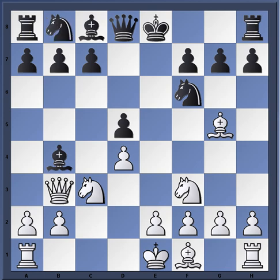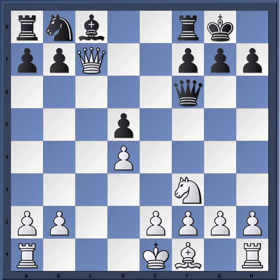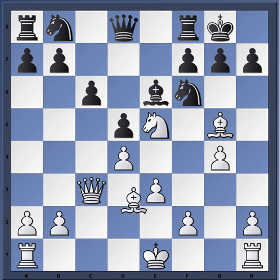Another idea instead of queen b3: knight c6 is just simply bishop takes c3, queen takes c3, castles, then bishop takes f6 is possible. If queen takes f6, queen c7 — which is not too bad for black; he can get some activity for the pawn. But in the long run, if white can withstand black's early barrage of activity, he should stand well. Instead of even going into that line, white can just play solid with e3, maintaining pressure and playing a position where he stands better.